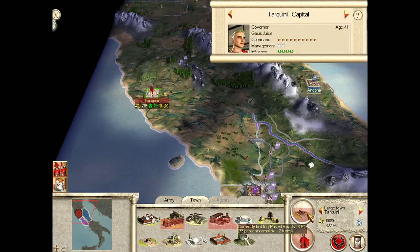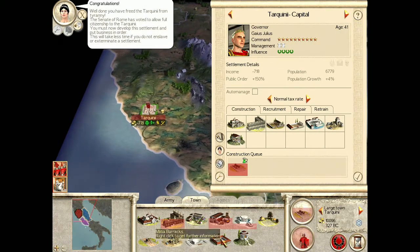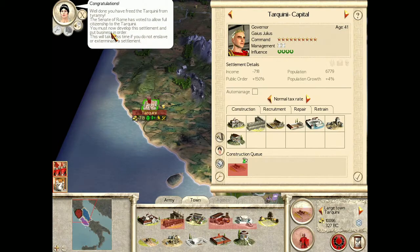Check out our city here. 'You have freed the Tarquinii from tyranny. The Senate of Rome has voted to allow full citizenship to the Tarquinii. Let's now develop the settlement and put business in order. This will take less time if you do not enslave or exterminate a settlement.' Ha! Pro tip — don't enslave or exterminate the general population, or they'll turn against you. Let's just say they're not fans of that.